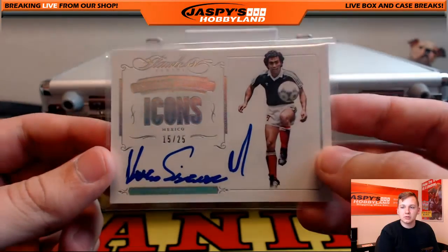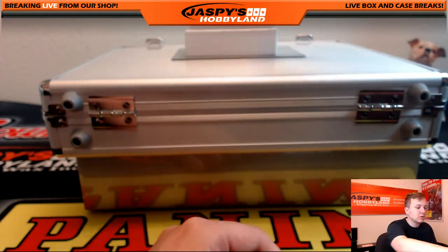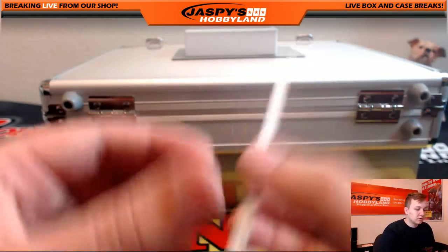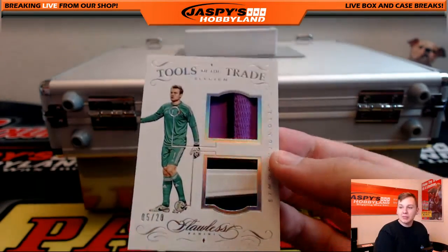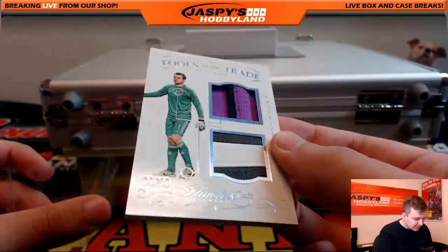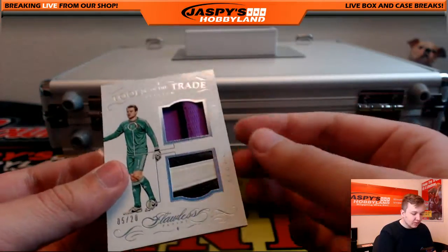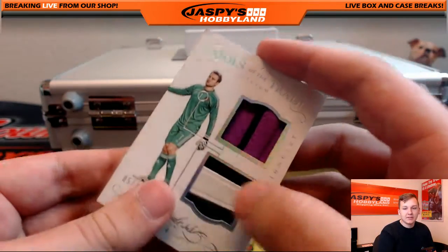15 of 25, we got a dual patch, 5 out of 20, of Simon Mignolet — tools of trade, nice patch. It looks like the Nike swoosh right there. 5 out of 20.